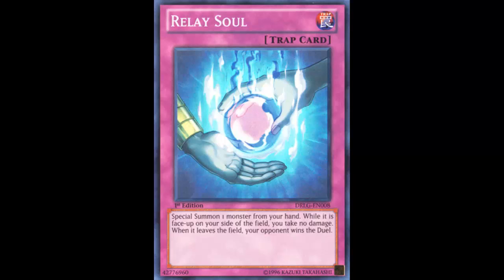So Relay Soul is a normal trap card, and it reads: 'Special summon one monster from your hand. While it is face up on your side of the field, you take no damage. When it leaves the field, your opponent wins the duel.' You're probably thinking, why would I do that? If I special summon a monster and something happens to it, it's just gg. Is it really worth the risk? I'll let you guys decide after I give you some tips on how to use this card to your advantage.